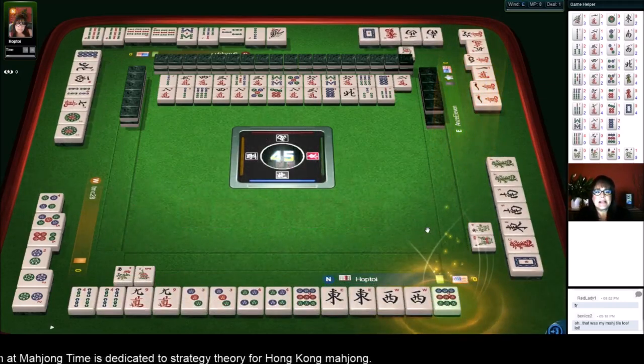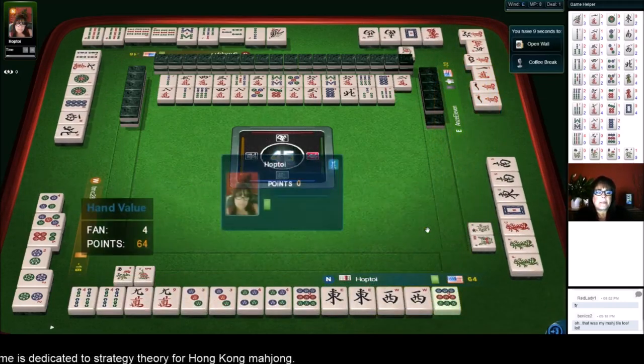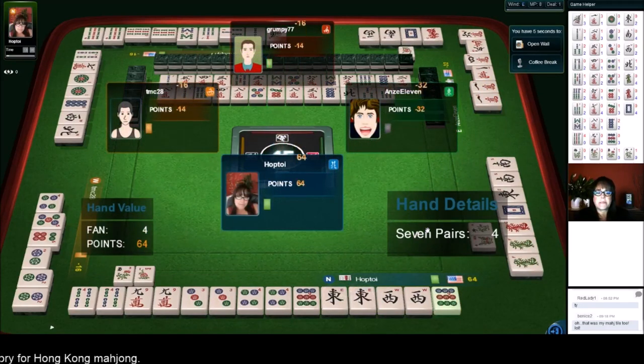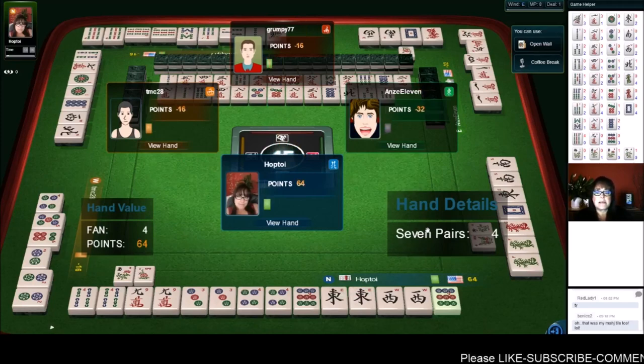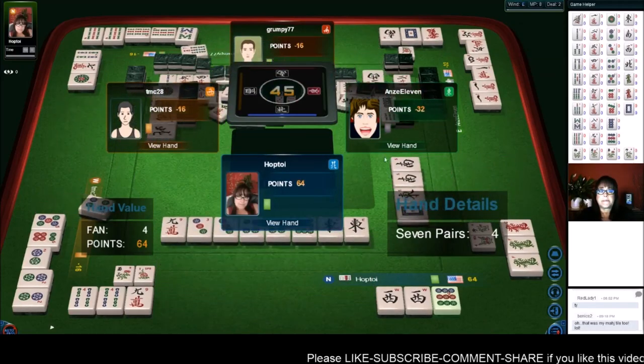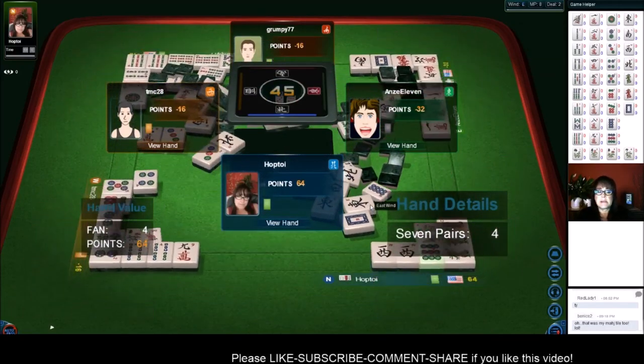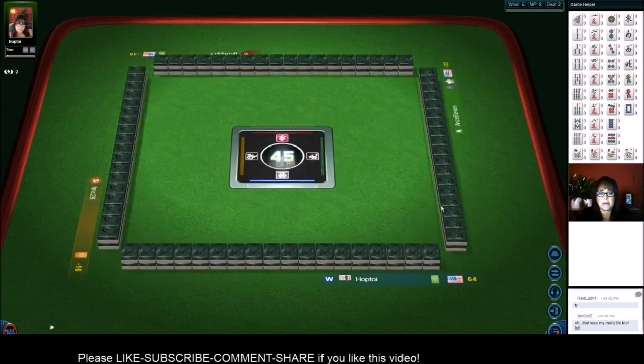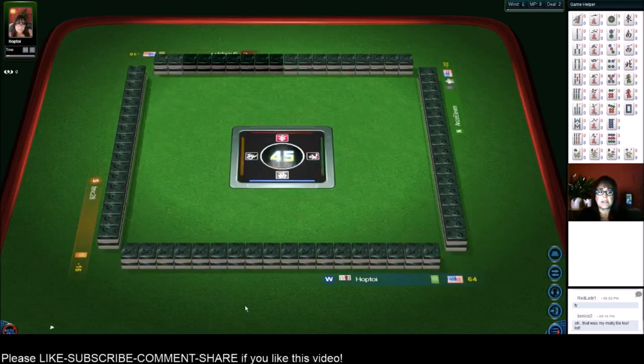Woohoo! Four fawn. That's a nice way to start — seven pair. Seven pair came in nicely. I think it helped because everybody else was in different suits. So let's see if we can stay ahead. Hope for some good dealt hands here.